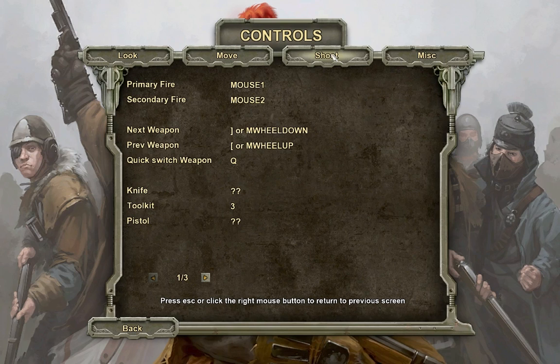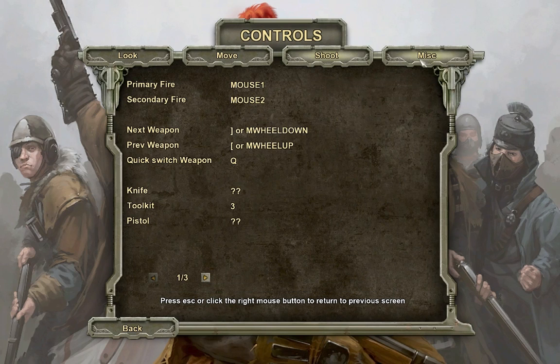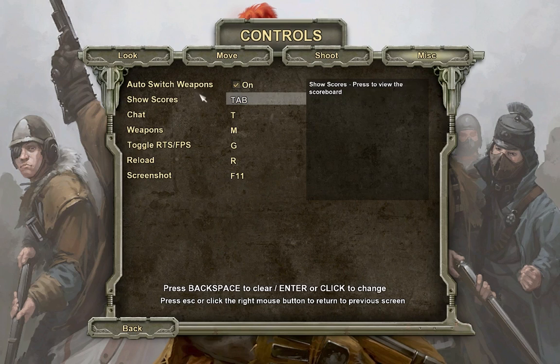Shoot — I like that controls the Tab. Primary fire, secondary fire, next weapon, previous weapon. Auto switch weapons — I guess that's when you run out of ammo. Chat is T.